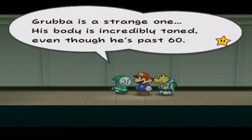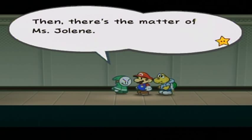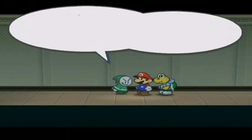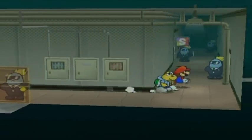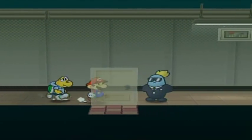Seventh: Grubba and Jolene — Grubba is a strange one; his body is incredibly toned even though he's past 60, so he must have an exceptional training regimen. Then there's Miss Jolene — they say she suddenly vanishes at times. Some say a fighter saw her going somewhere and waiting... maybe she escaped the toilet, or maybe she's a clone, or maybe there are many Jolenes. There's definitely something going on here.